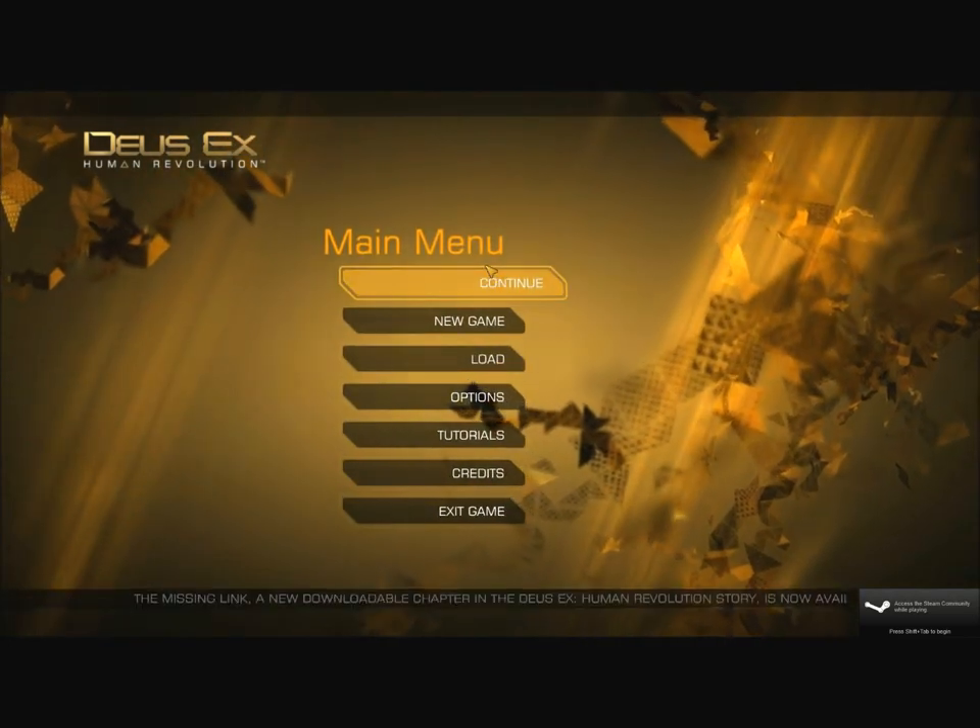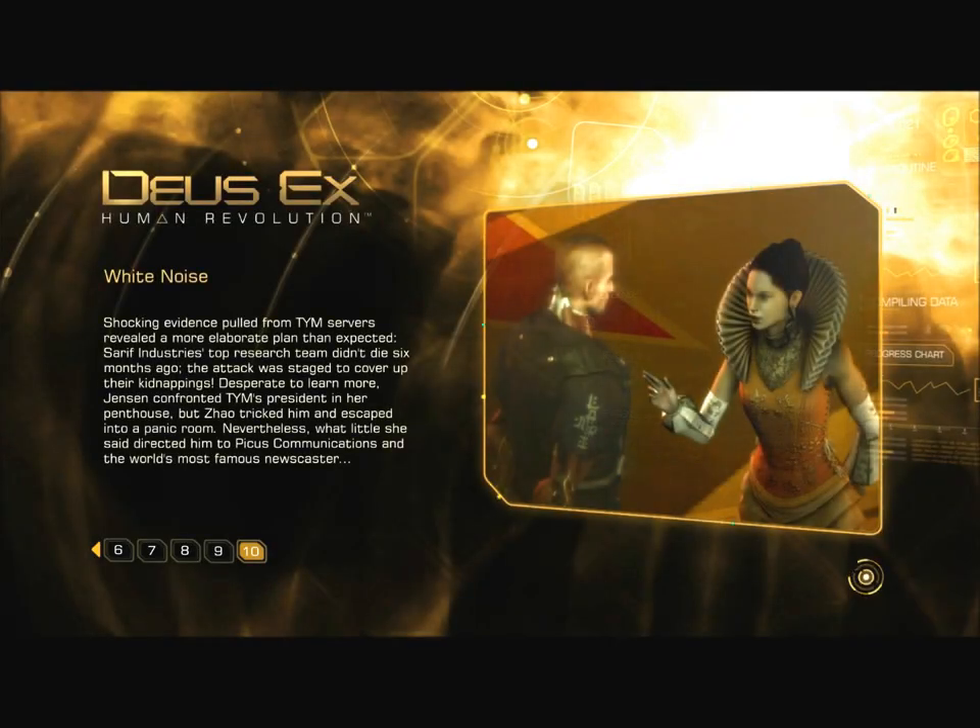Hello everyone, and welcome back to Let's Play Deus Ex Human Revolution. Last time, when we left off, we had just finished making our way through the Picus TV newsroom. We had arrived at the funicular, which we need to take down to the hidden sub-basement where we can find Eliza Kassan.